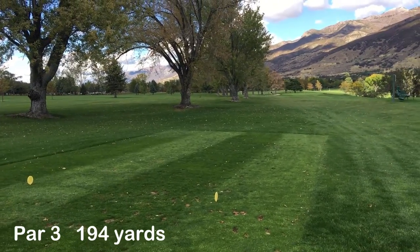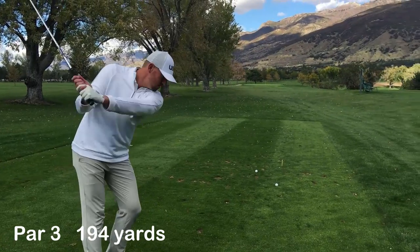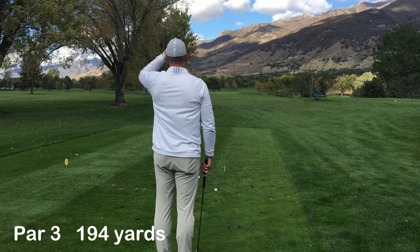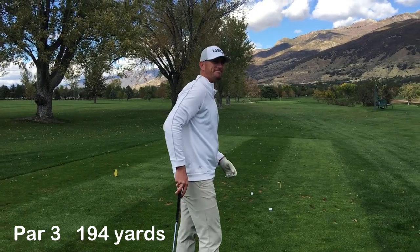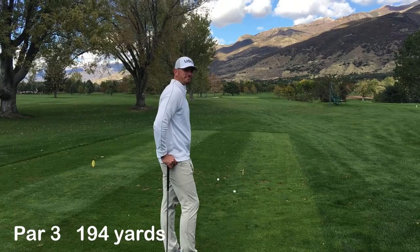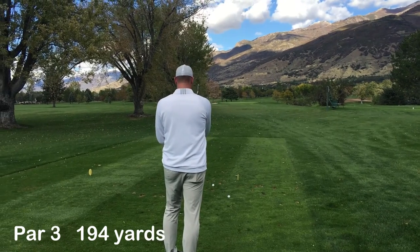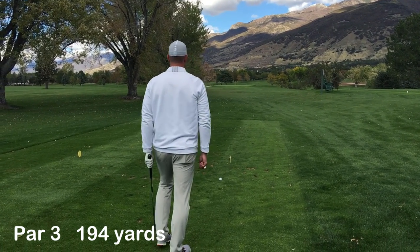So we're on a par 3, it's 194 yards to the pin. We're going to pick a wager — me and Taylor are going to play this one hole for five bucks. What's going to happen: he's going to hit two shots. I'm going to pick the worst shot of the two, and he has to play two balls from that position. After he plays two balls from that position, I pick the worst shot of those two, and we do it until both balls are holed. He'll do the same thing for me. The opponent with the lowest score at the end of the hole wins the $5 wager. Let's see what happens.